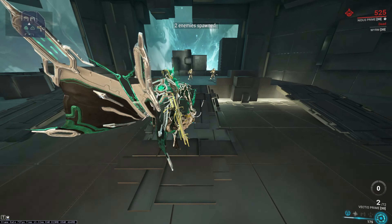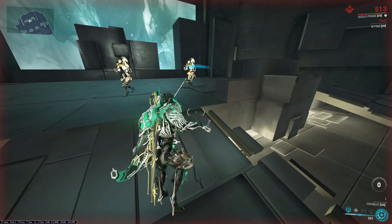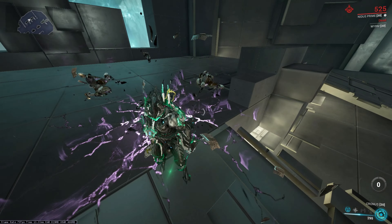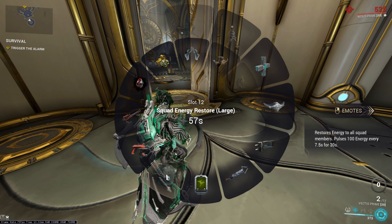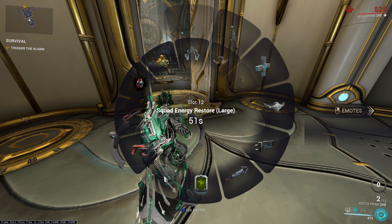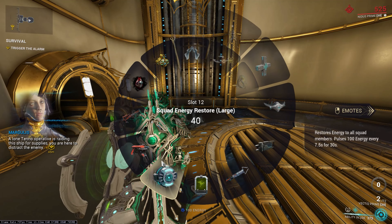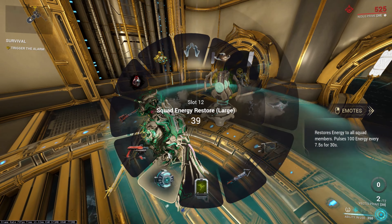These two mods, Rage and Hunter Adrenaline, convert health damage into energy. They work best on tanky Warframes that don't usually get one-shot and have low shield value. You can also reduce your shield using a Decaying Dragon Key for quick energy builds in ESO. Usually people use one of these due to modding space, but they stack together for 85% health damage to energy. Both mods are tradable and cheap, costing around 5-10 platinum. Hunter Adrenaline can only be farmed during Ghoul Purge Bounty or Plague Star events, while Rage is dropped by specific enemies. Rage is also transmutable, whereas Hunter Adrenaline isn't.